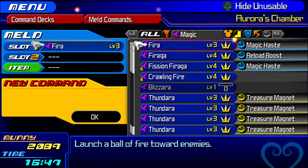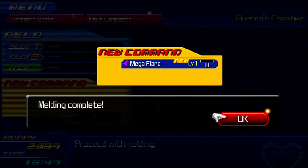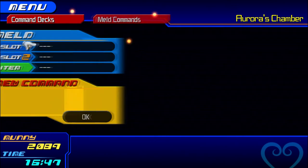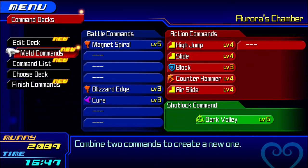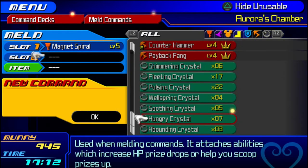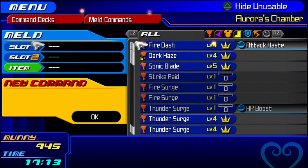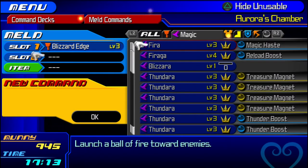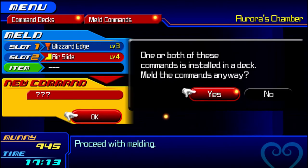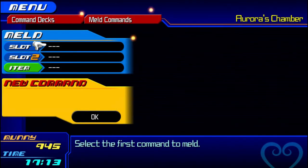To make Mega Flare, mix a Fission Firaga and a Crawling Fire. This is the only way to make it and you can't buy it, so you have to max those commands out and then meld them together every single time if you want multiple Mega Flares. To make Transcendence, use a Magnet Spiral with a Zero Graviga. To make an Ice Slide, fuse a Blizzard Edge and an Air Slide at max level. You have to have at least two Air Slides for this to work — you can't just equip one.